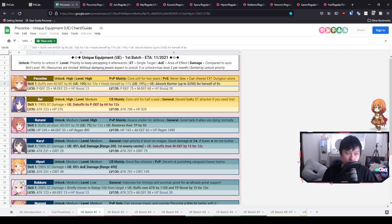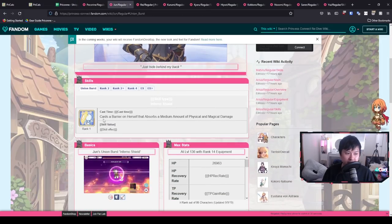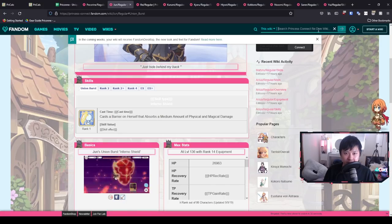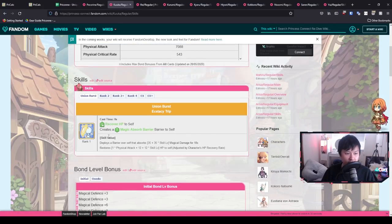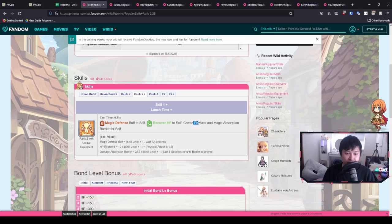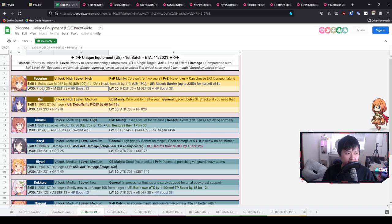Another example of the absorb barrier is Cooker, whose UB is a magic absorb barrier — when she gets hit by magic damage she actually recovers HP. You can already imagine how good this is on Pekarin. If she's getting an absorb barrier for both physical and magical defense, it not only boosts her survivability but also her sustain — it's not an immediate heal, it's mitigating and healing afterwards. Her UE stats give P defense, M defense, and HP recovery boost — all fantastic for a tank.